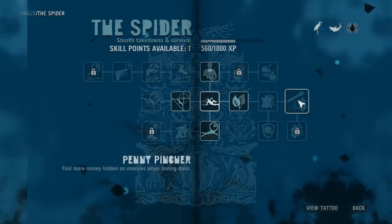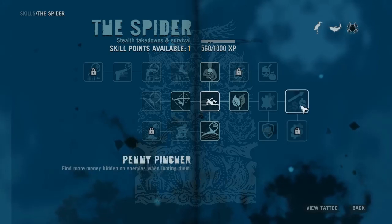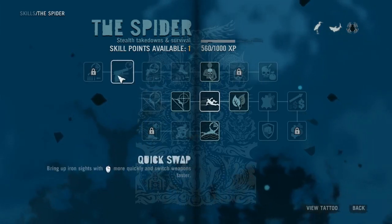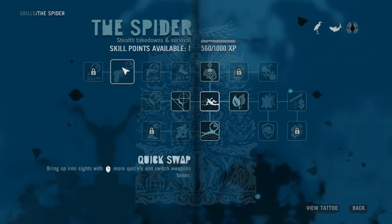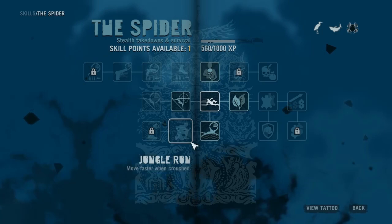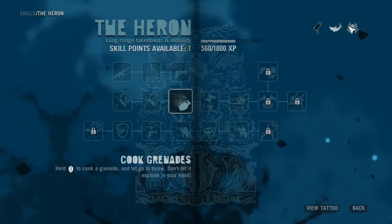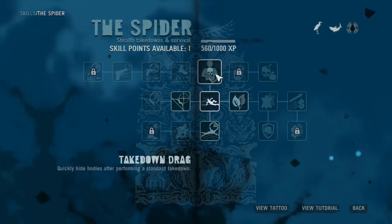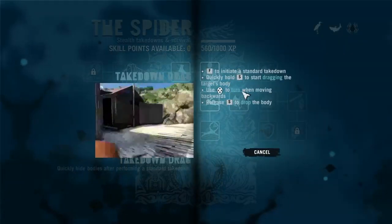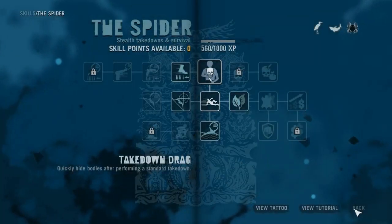I don't think another one is necessary just quite yet - cooking grenade. Let's see. They're all so good. Hmm. What are these down here? Bring up iron sights more quickly. Switch weapons faster. Oh, this is hard. Move faster when crouched. Hmm. Alright, let's go with... this one. Hold S to start dragging target's body. Okay, so we'll go with that. Let's view the tattoo really quickly. Not bad.